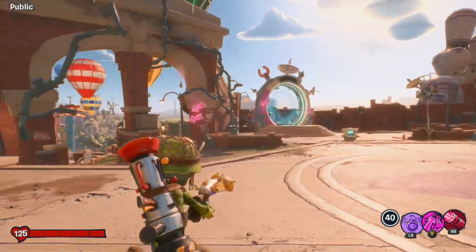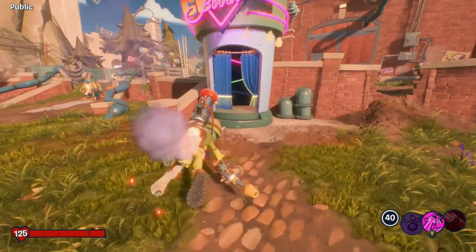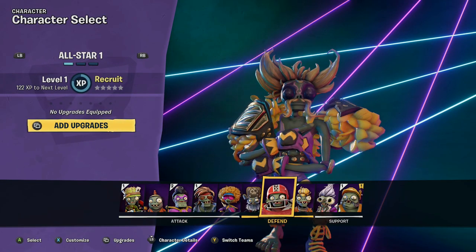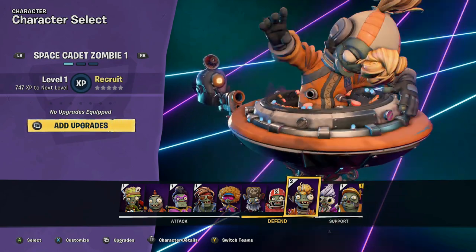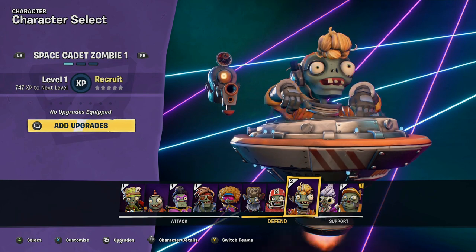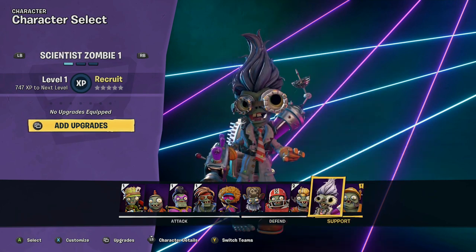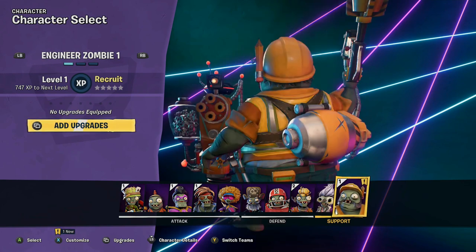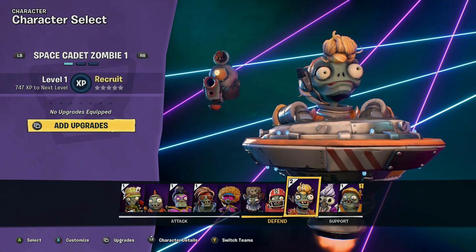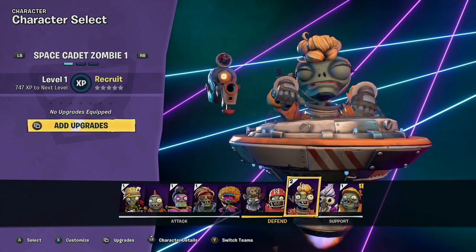Is Dr. Zomboss in this again? I remember him from the last one. So I'm going to switch my characters. What new zombies do we have? This dude — a Zasa, kind of scientific. Oh wait, is that the scientist? No, the scientist was different. Go back to the first guy — Space Cadet Zombie. I didn't bother to look at his name. He reminds me of a Beyblade. This is who I'm going to play as.